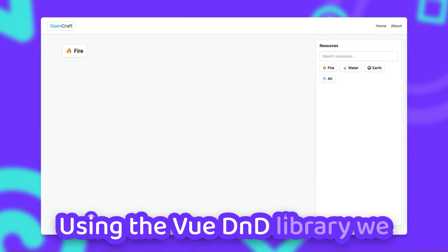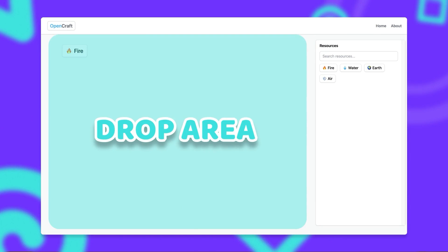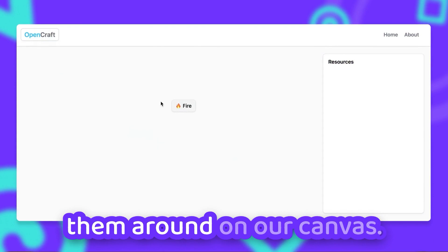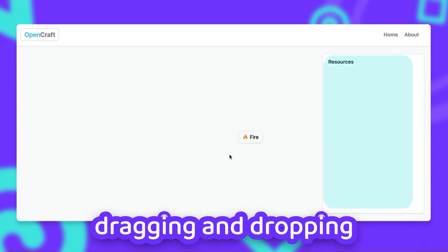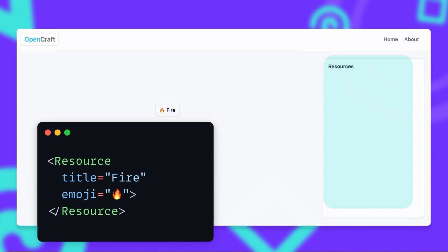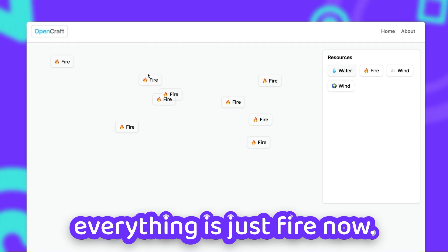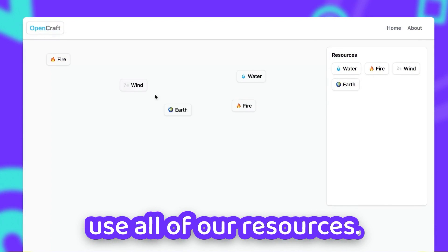Using the Vue D&D library, we can define the entire left side as a drop area and our resources as draggable items, which allows us to move them around on our canvas. We just have to allow dragging and dropping from our resources on the right as well. And because my lazy ass hardcoded the fire resource somewhere, everything is just fire now — let me fix that.